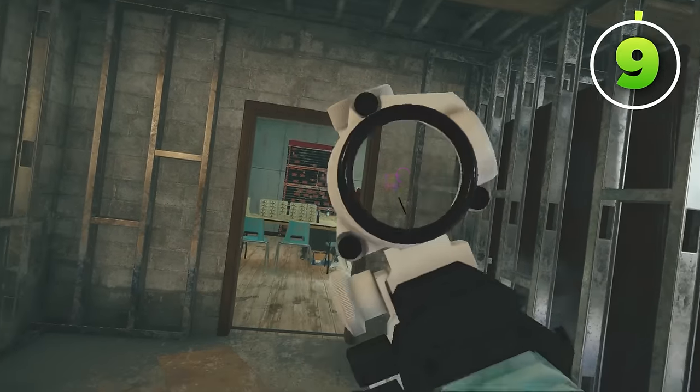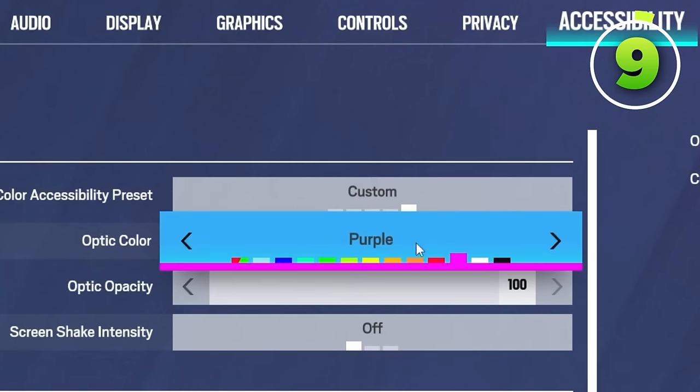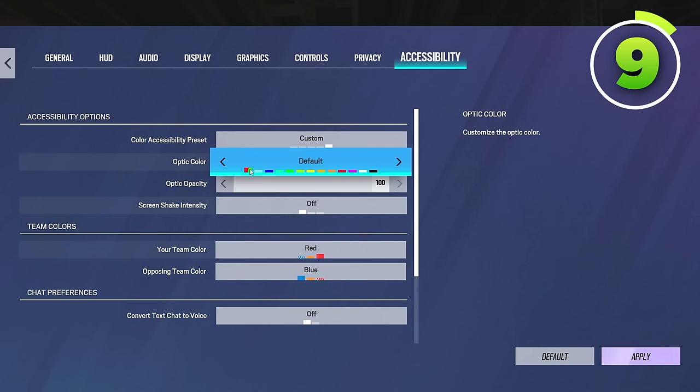If you quick peek with the wrong crosshair color, you'll lose the gunfight anyway — which is why you need the correct crosshair color. I have purple equipped, but there are many colors to choose from and some you should stay away from. The default green is fine. Light blue is really bad — if you're spawn peeking a bright area your crosshair will get flushed out, and it's hard for your brain to use in order to hit shots.